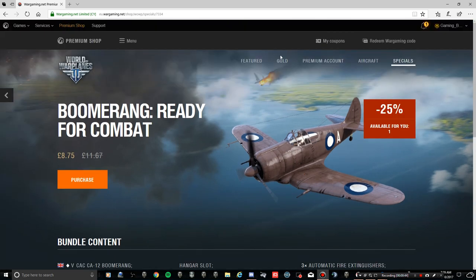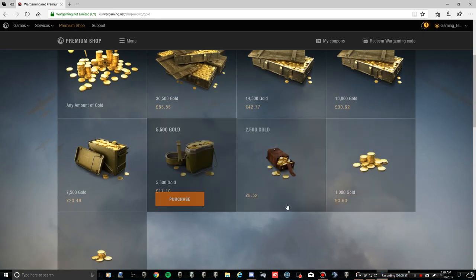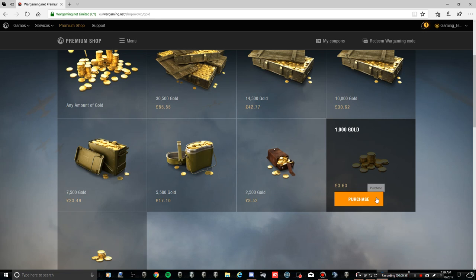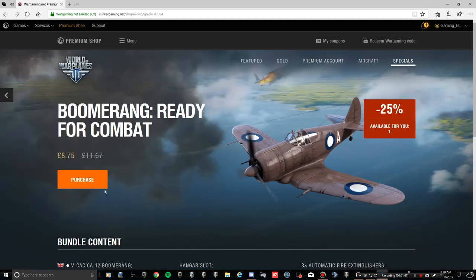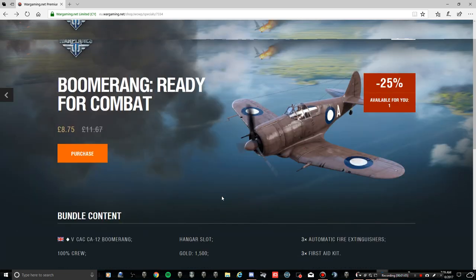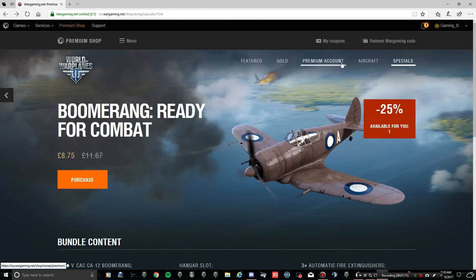So you get the plane, 1500 gold, three fire extinguishers, three first aid kits - which I think is neither here nor there. So working out the price of the 1500 gold, that's about £4.50 to £5. Let's take off £4.50 from the price of this plane.